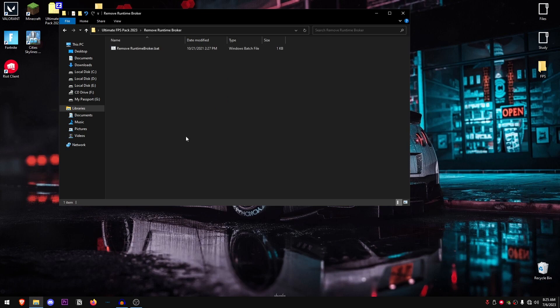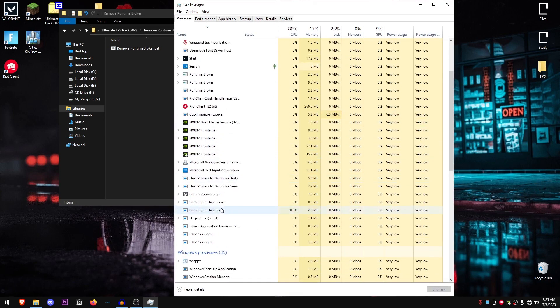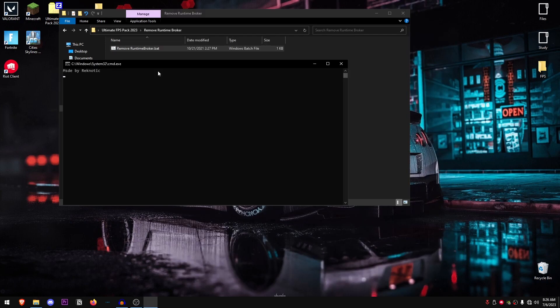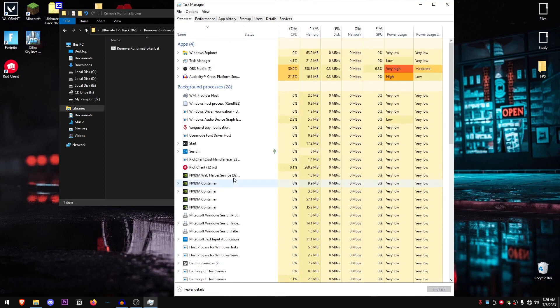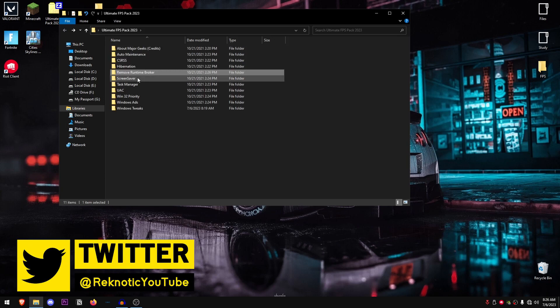Go back into the pack and open up Remove Runtime Broker. If you open Task Manager you'll see that process running. Right click on the file and run it as administrator — even if it shows access denied, if you check Task Manager again you'll see the process is no longer there. This frees up some CPU usage and increases Windows performance a little.